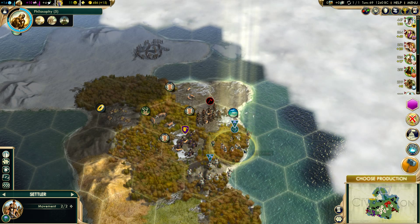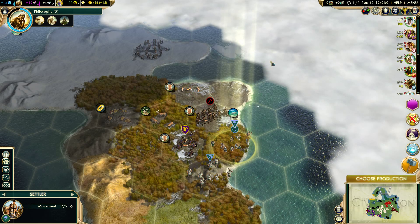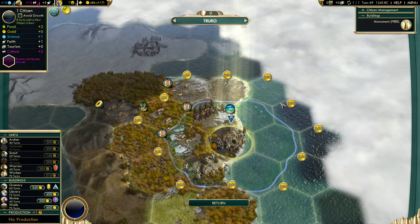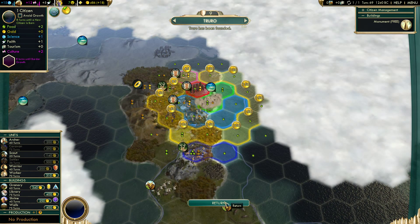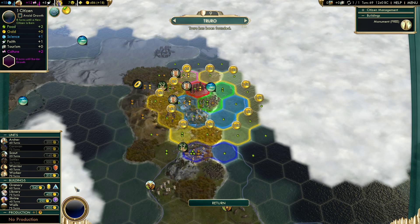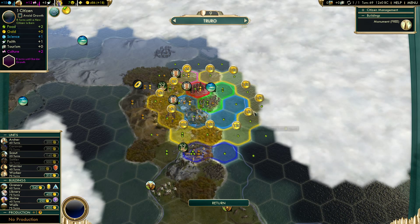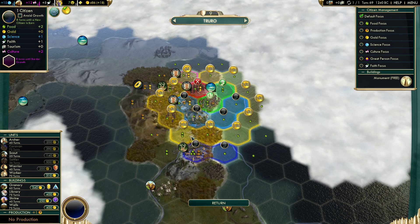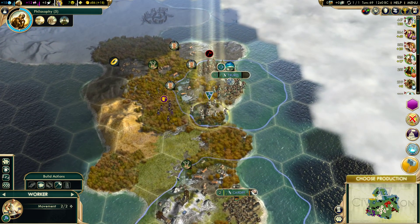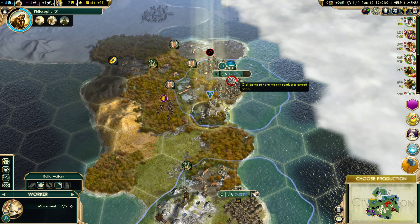Let me go ahead and settle this city - this is where I want it. I don't see anything else, I don't think there's anything up there like more fish. Let's just do it. I could work this deer tile with my new city. But if I did that, my library would be 25 turns and I'm already 5 turns away, so let's not do that.